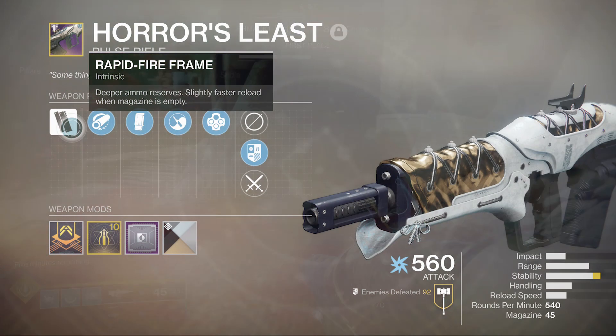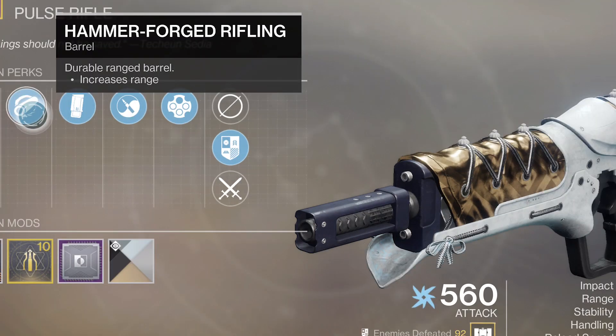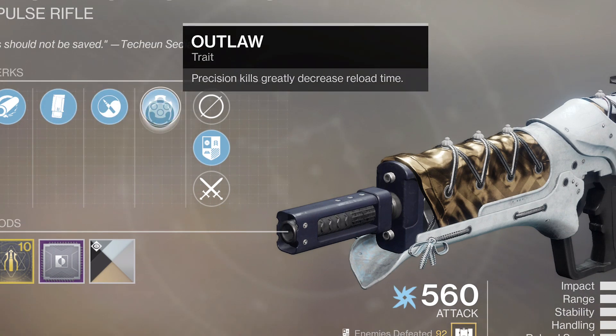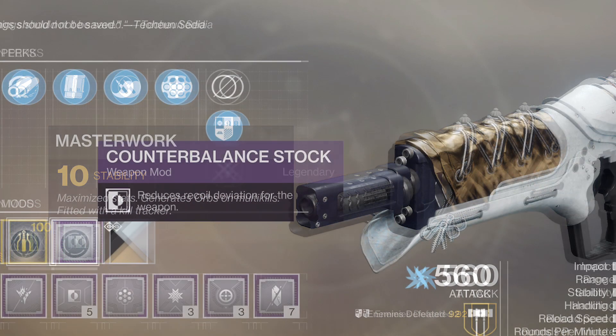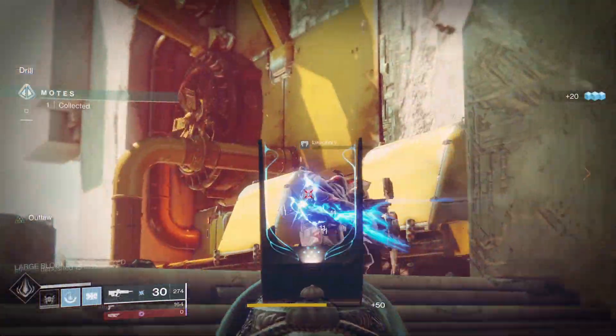This is the curated version. Intrinsically, it's a rapid fire frame Pulse. It comes with Hammer Forge Rifling, Extended Mag, Zen Moment, and Outlaw. Already fully masterworked, it has a plus 10 stability mod. I'm rocking a Counterbalance mod because that recoil direction is only at 55, so you need it — it jumps a bunch.